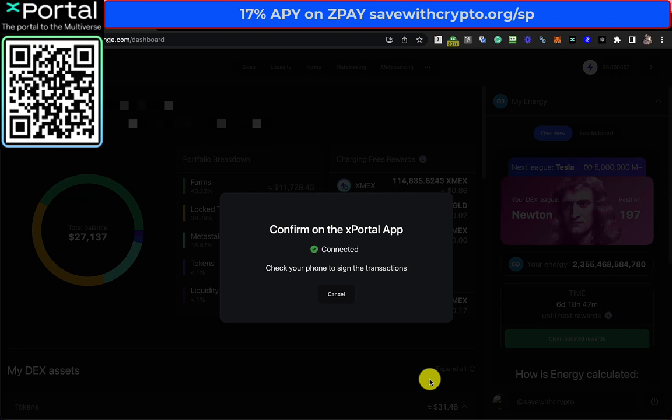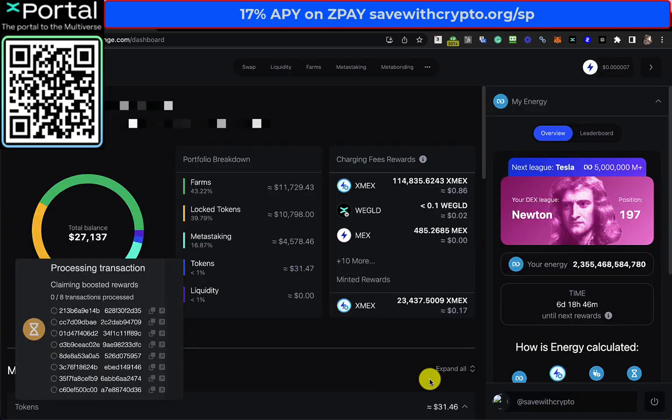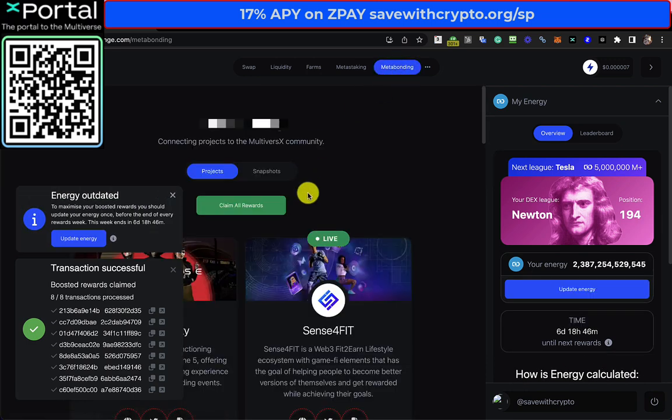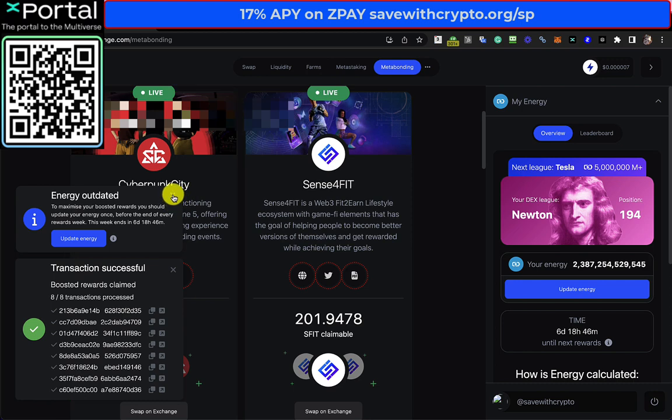Confirm all this stuff — there's a lot of transactions to sign. So you see all this here. Ok, so that's that claiming. There's also metabonding to claim from yesterday, so let's do that. Let's get rid of these.